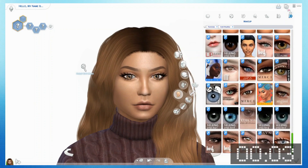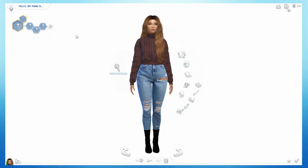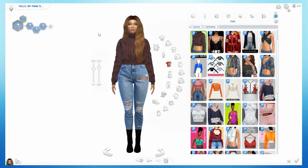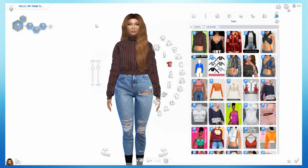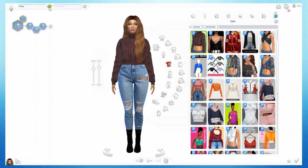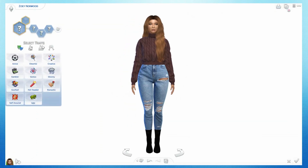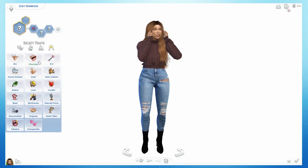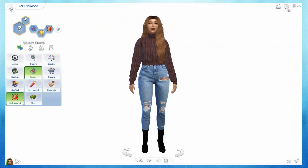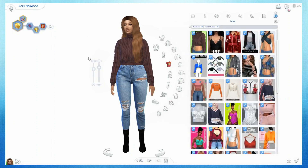Time is over — I barely did it! Oh my god. I didn't manage to give her all the stuff, but I literally put the eyes on. Okay, so let's just go over this really quick and look at the looks. I barely gave her any accessories at all because I just didn't have the time. Anyway, let's quickly give her a name — Zoe Norwood, that works. And one more thing — let's make her a genius, ambitious, and very self-assured.